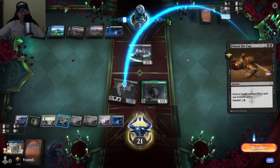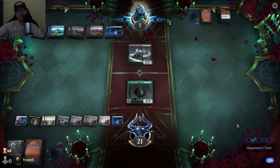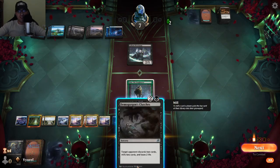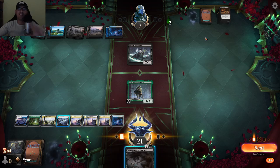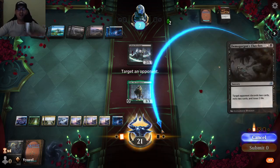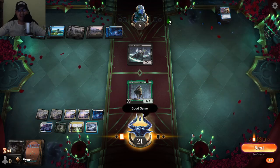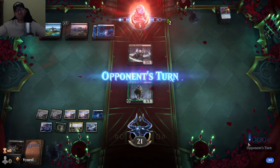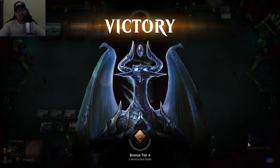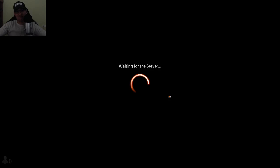I sacrifice a creature to stop an opponent's effect. I attack with everything — Finn gives one poison token per hit; five poison tokens means you lose, but my opponent is going to lose from deck-out anyway. He has only two cards left. Then I draw Demogorgon's Clutches: target opponent discards two cards and mills two cards. I mill his last two cards. Good game! That's the beauty of this game — sometimes it just works perfectly.